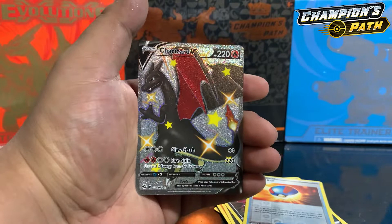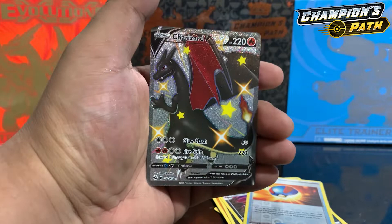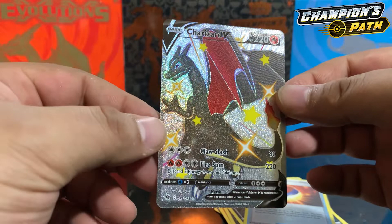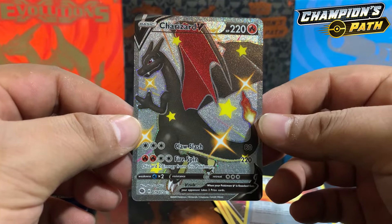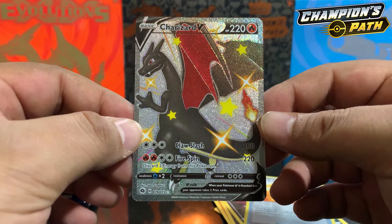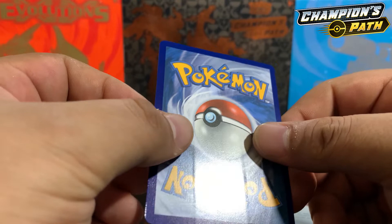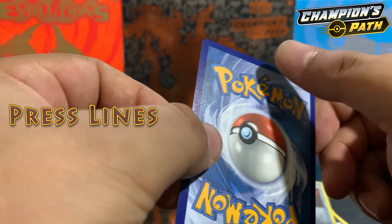Oh my god — we got it! Yes sir! Let's go, oh my god, no way — in six packs! Holy cow, this is unbelievable! Let me check the back real quick — oh man, there's a print line here from shipping. Dang, that sucks.